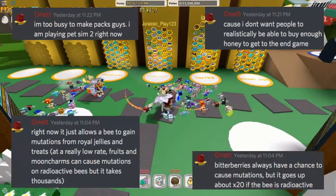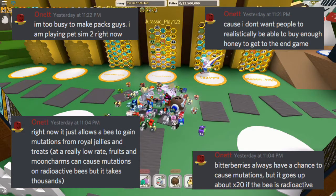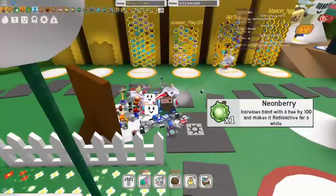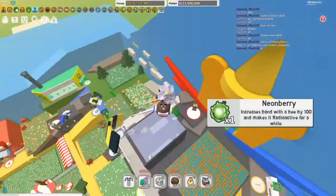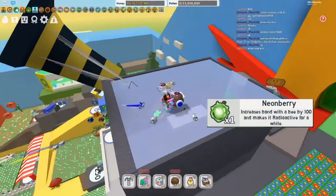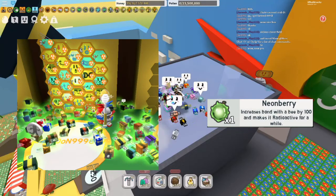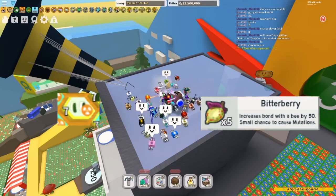We're going to get not one but two new berries: a bitter berry and a neon berry. These two are going to be really important. One of them is going to make your bees glow, and the other one is going to make your bees go mutated. It only has a 0.01 percent chance in the real game, though it has two percent in the test realm.